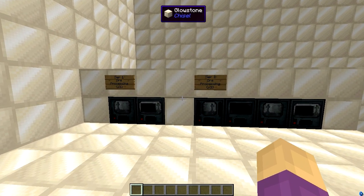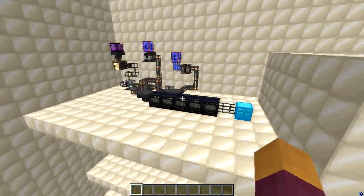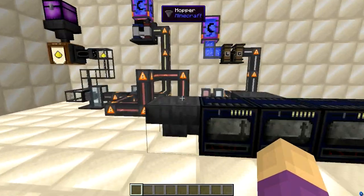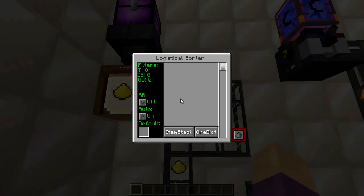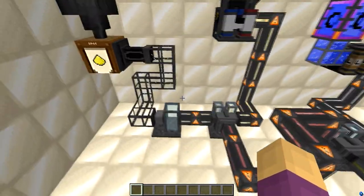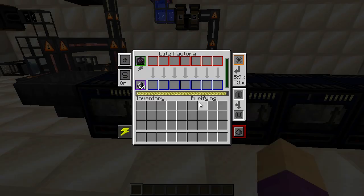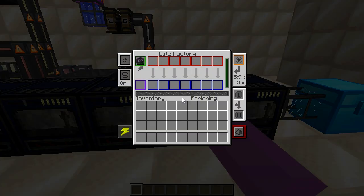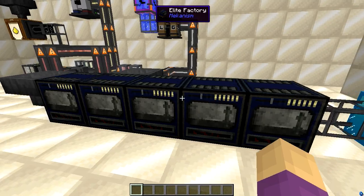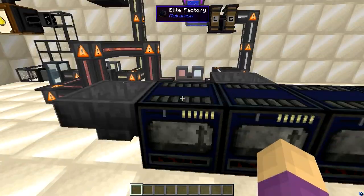He's doing the same thing for ore processing — there's one step further now. We have Tier 1 and Tier 2 here, and now here's Tier 3. We have the normal four machines: purifier, crusher, enricher, and smelter. Now there's a fifth machine added in front of the purifier called the chemical injector. The chemical injector requires a certain chemical — a secondary energy source — to use as a catalyst in order to do what it needs to do.